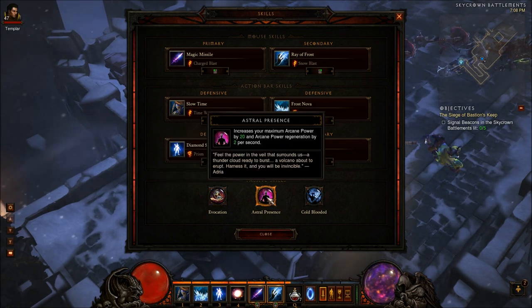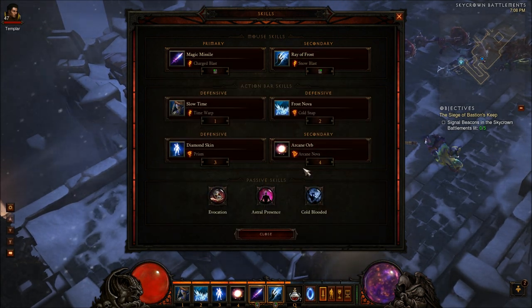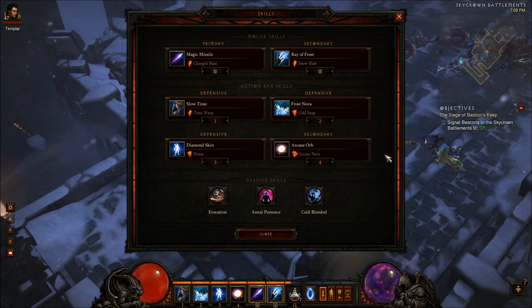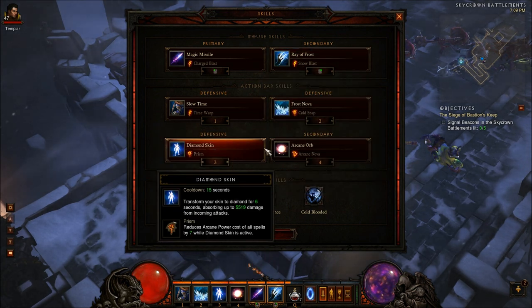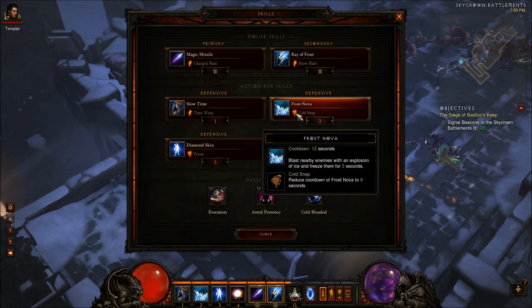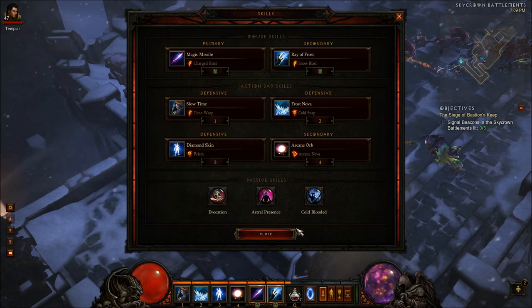Astral Presence increases your Arcane Power by 20 as well as Regeneration by 2 per second. This allows you to spam more instances of Arcane Orb and cast more spells more often without running out of Arcane Power. Cold-Blooded is selected as the last passive skill because you have a lot of opportunity to have frozen opponents and do more damage. Frost Nova freezes enemies and Ray of Frost does frost damage, but the beautiful thing about Cold-Blooded is that it doesn't matter what damage type the skill you're using is — all that matters is that the enemy is chilled or frozen. So your Arcane Orb is actually doing more damage because those targets are frozen.